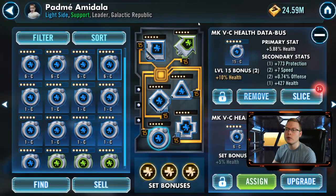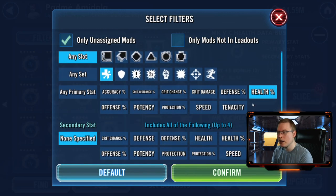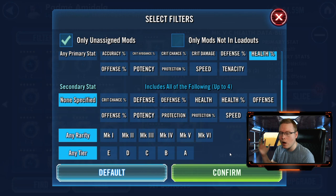I've already got a character pulled up — Padme — and I wanted to go over a few features I didn't focus on as much in the last video. This is the filter section, which makes it a lot easier to find the mods you're looking for. You can search by primary stat, by the slot they go in, by the set, and by secondary stats as well. For example, if you want a health percentage mod with a secondary speed stat, this is a great way to go through your mods without having to search the whole list.